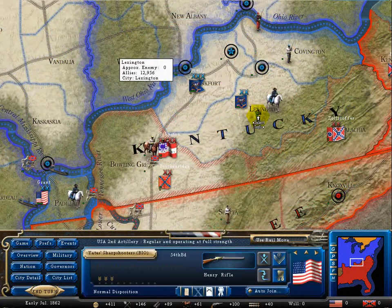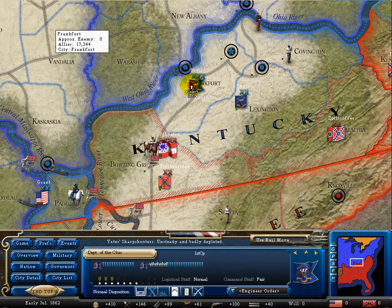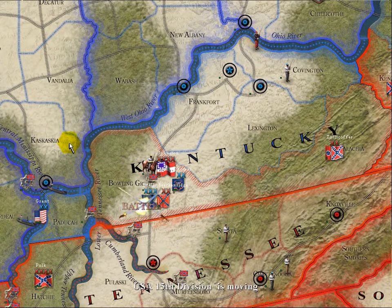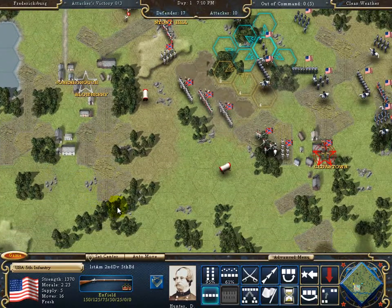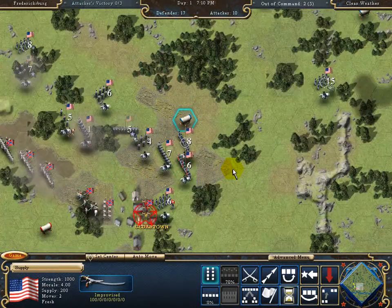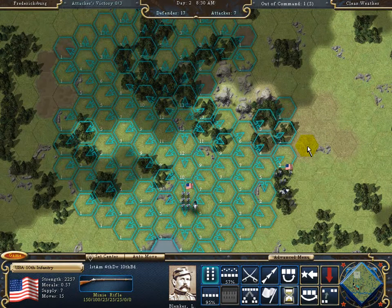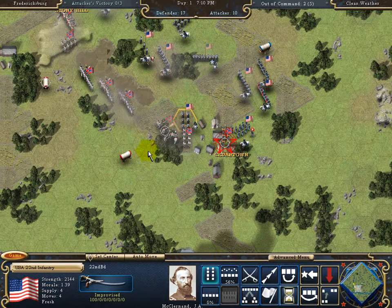Battles in Forge of Freedom can be resolved in a matter of moments using a quick combat system, or by fighting them out in detail using a turn-based hex map system. During detailed battle, you will face all the challenges of a Civil War-era commander: supply, weather, fog of war — find out where your enemy is and get him as soon as you can — and lines of communication.